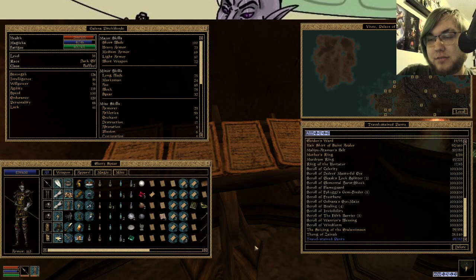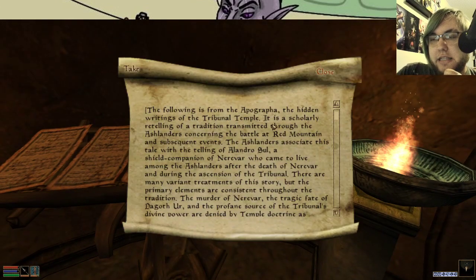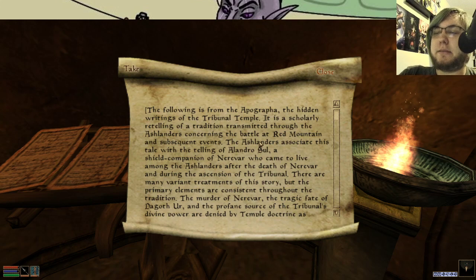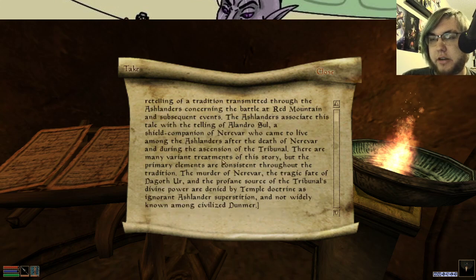Wow, a lot of reading. And then this is from the Apocrypha — it is a scholarly retelling of a tradition transmitted through the Ashlanders concerning the battle at Red Mountain and subsequent events. The Ashlanders associated this tale with the telling of Alandrosul, a shield companion of Nerevar who came to live among the Ashlanders after the death of Nerevar and the ascension of the Tribunal. Remember that our go-to Ashkan is named Sulmatul — I don't know if he's descended from him, but it would make sense. There are many variant treatments of this story, but the primary elements are consistent throughout the tradition.